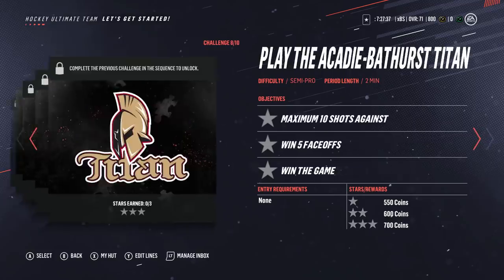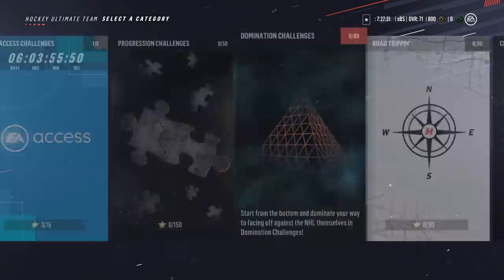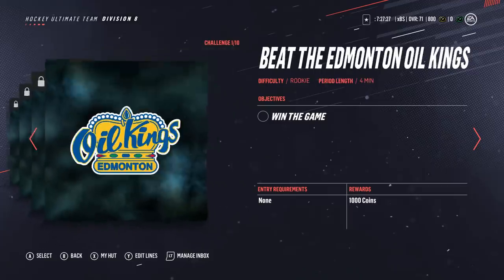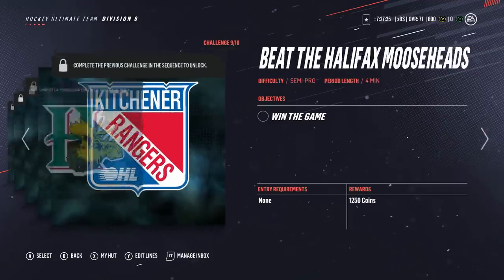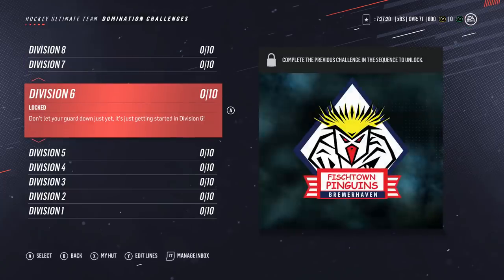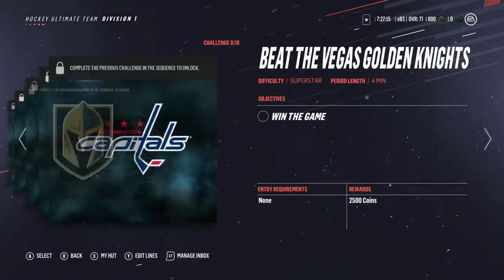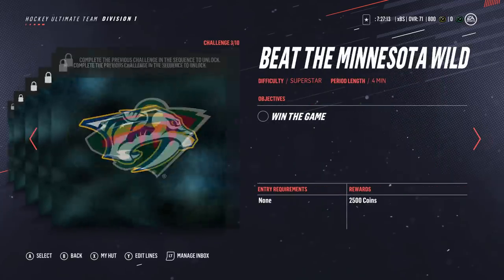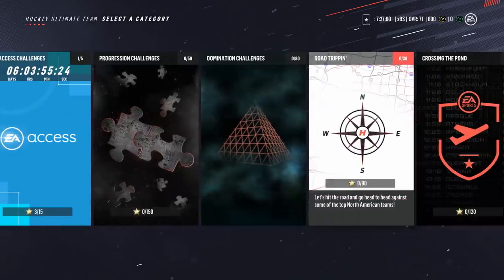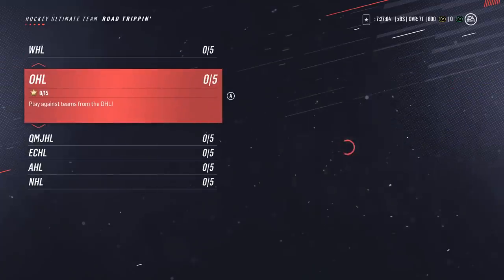Outside of event challenges, these challenges don't really award packs — it's all about coins here. We see the offline seasons going from division 8 to division 1 against the AI, but there's really no reason to play against the tougher teams because the rewards are pretty much all the same. For example, at the very end of division 1 you get a gold pack, but you have to play like 80 games to get there. It's just not worth it. Stick to playing against teams in the WHL, OHL, AHL, and similar leagues.